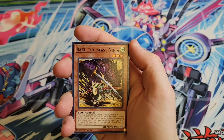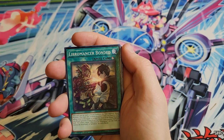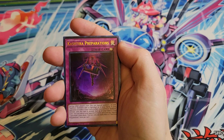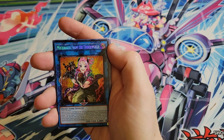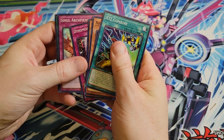We got Baku. Black Feather Whirlwind. We got Munin. We got Exorcist Armament - lots of Exorcist reprints. Kesture Preparations. Maple Maiden again, another copy. We got Bistul Saronir. And then Muckraker from the Underworld as our two secrets in this pack.